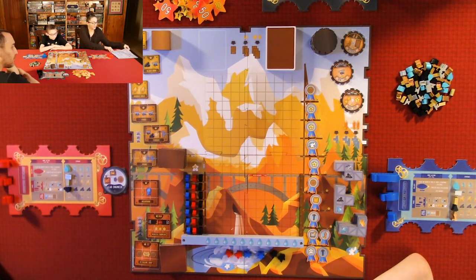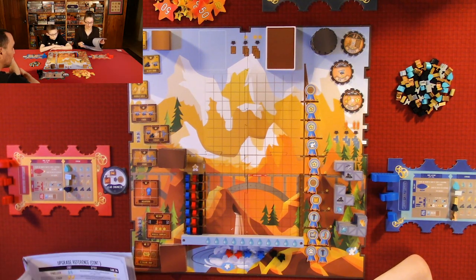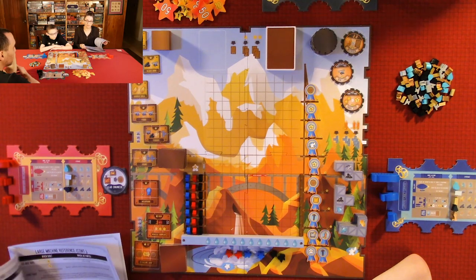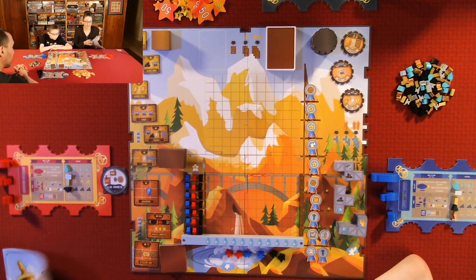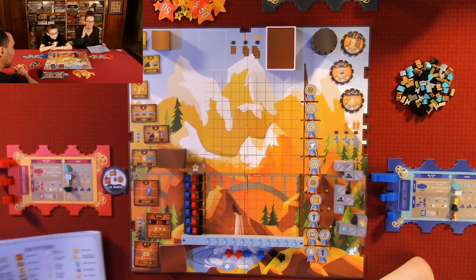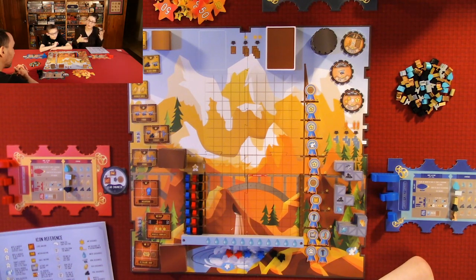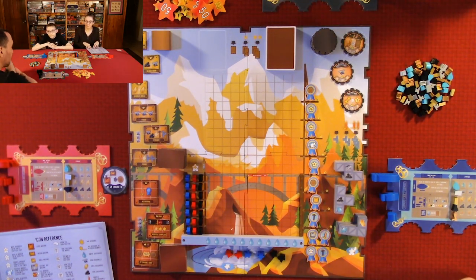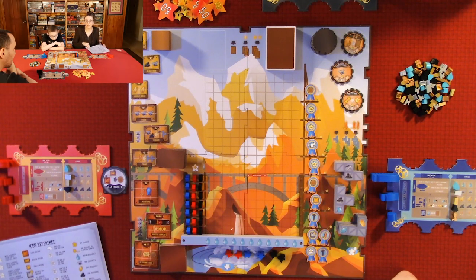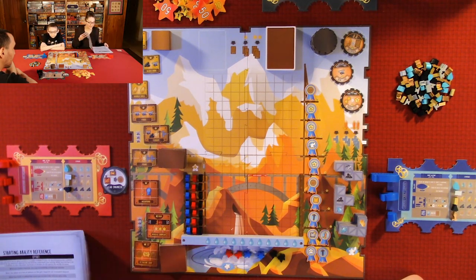The starting abilities are all explained in the rulebook, which is really good by the way. Every card, every machine upgrade is explained in alphabetical order by name, so it's really easy to find. They also have all the icons referenced on the back of the book. It's very well written and easy to learn. There's just a lot going on because it's a point salad game — you have to play it a few times to really learn the strategies.